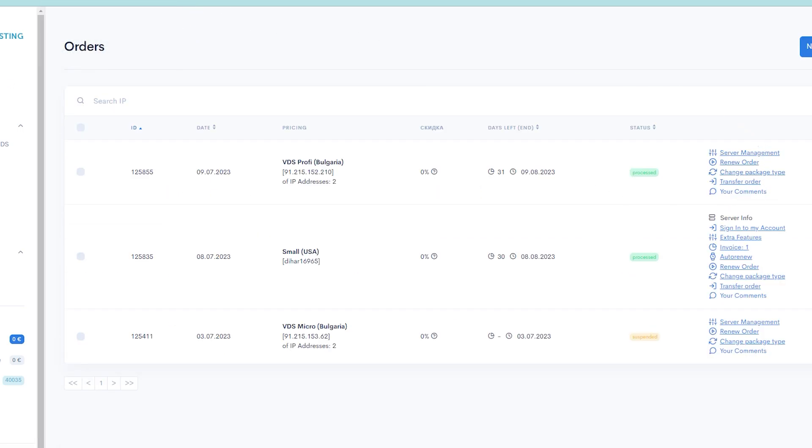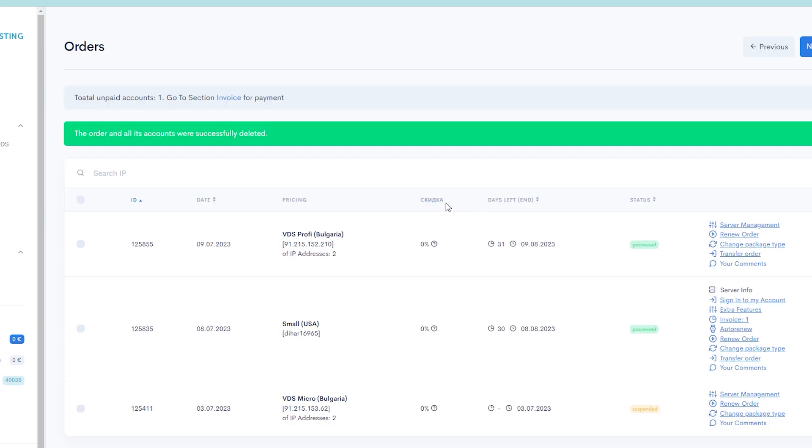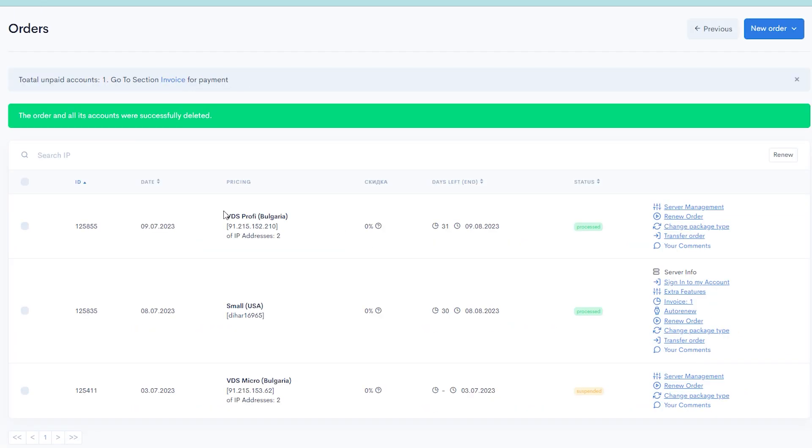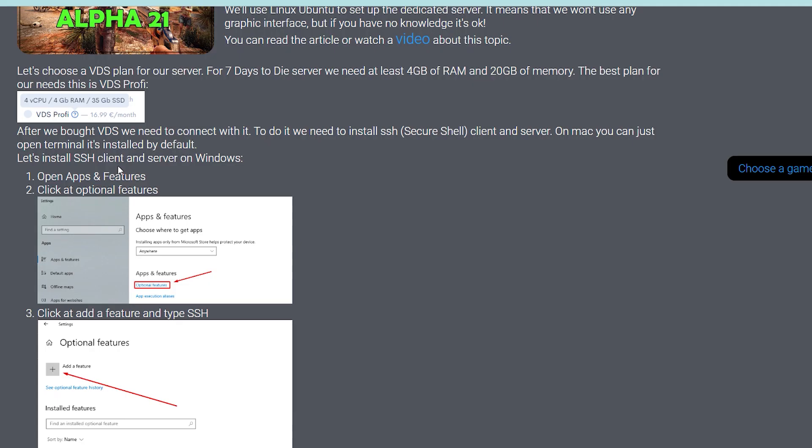After ordering, click My Orders. I don't want to pay again since I already bought a VDS. After you place your order, wait about 20 minutes or less. Then you'll be able to go to the server management panel — click that button and you'll see the settings to connect to our VDS server through SSH.